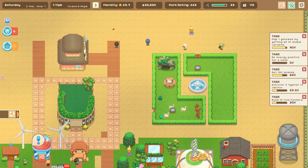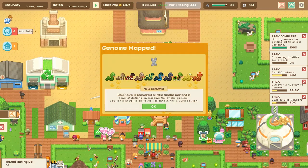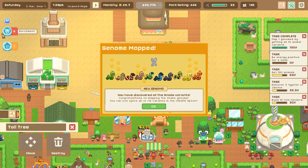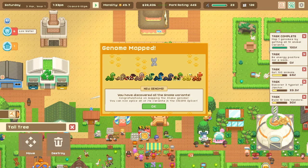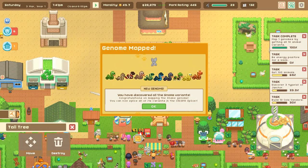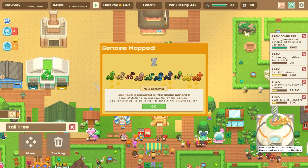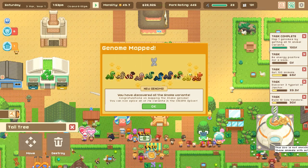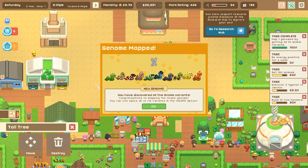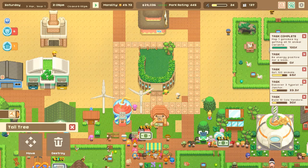What?! The snake has beaten us! All of this work I have done and instead the sneaky snake has snuck behind us. Congratulations on mapping all of the snake genome — you can now splice all of its variants in the crisper splicer. Wow.